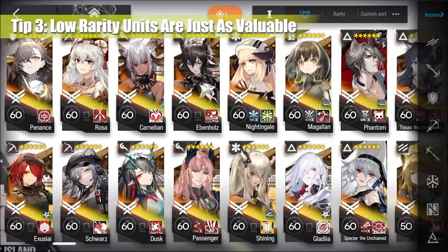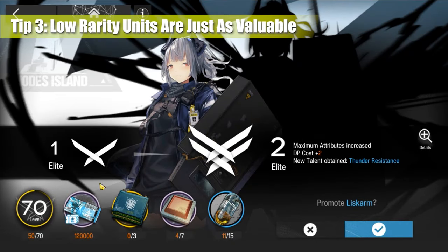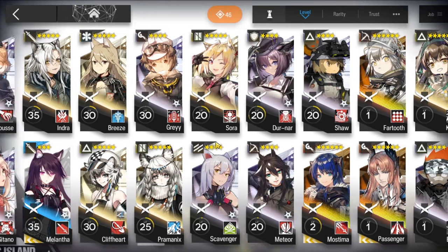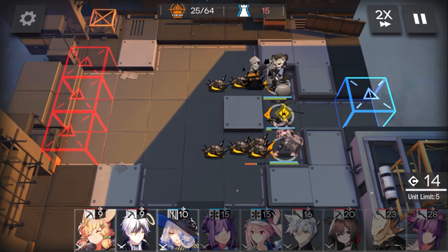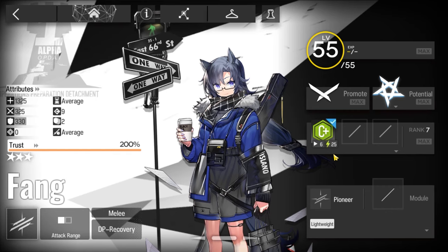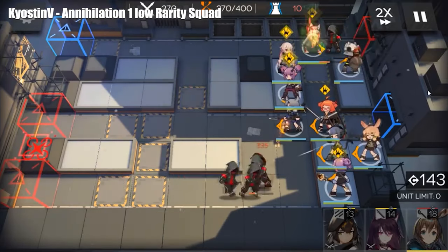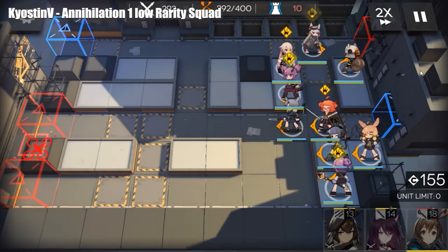Just because you get high-rarity units doesn't mean they're good from the get-go. Some of them still need quite a significant investment before you can use them at their minimum strength. So instead, try upgrading your lower-rarity units like your 3-star operators. They are free and they do the job all the same. You can still bring a few 5-star and 6-star operators in your missions, but try to min-max your resource game by relying on your 3-star operators to carry you through until the stages require you to change it up. In fact, Kyostin V showcased that you can clear the Chernabog Annihilation with just 3-star characters, and they are quite low investment, so it's a great choice for starting out.